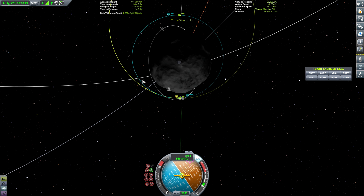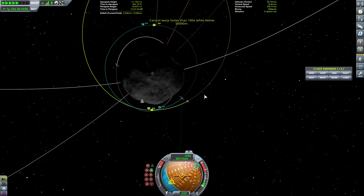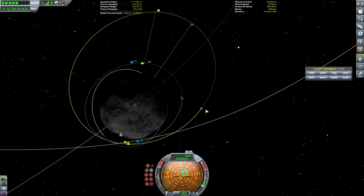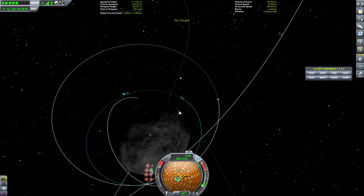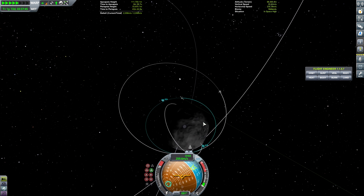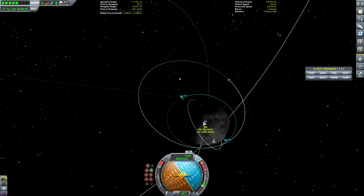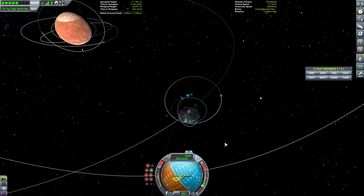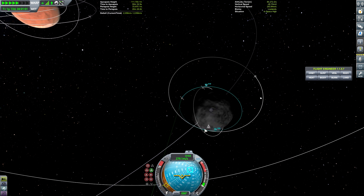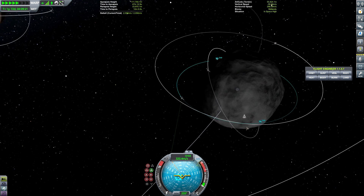Alright, so let's go ahead and circle around as Ike circles around as well. And of course our friend the lander is going to continue to orbit higher. I think we're going to be ready to drop this thing. I haven't tested this at all. This may fail spectacularly. Who knows? But we're going to give it a shot. We're going to try to land this thing next to the lander here.